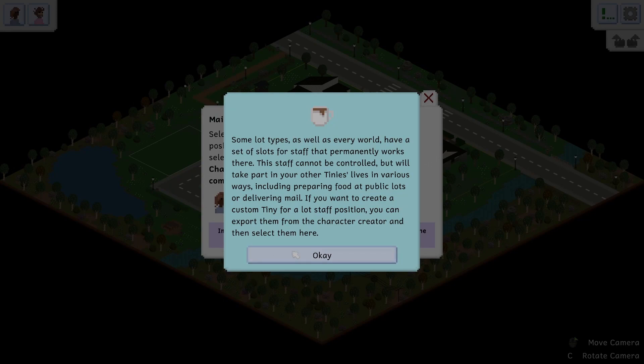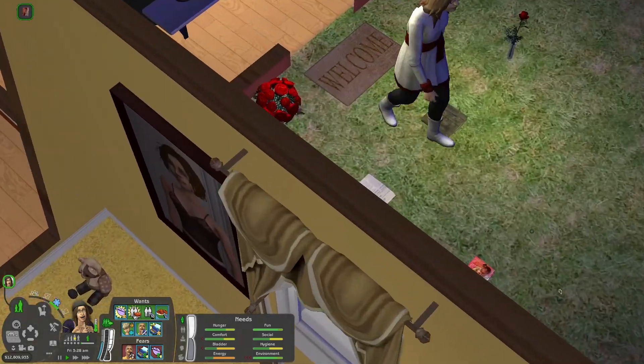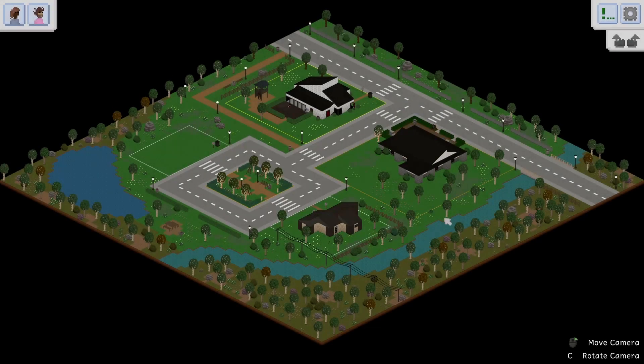Every world has a set of slots for staff that permanently work there — the staff cannot be controlled. I quite like this idea. In The Sims, particularly Sims 2, your post workers and general service workers are all randomly generated and you can't customize them unless you hack the game. This lets you customize your service workers, which is quite cool — only two though. Maybe they get generated as and when you need them. We can't do anything with them because we're in the demo.